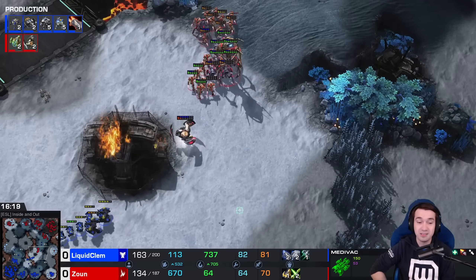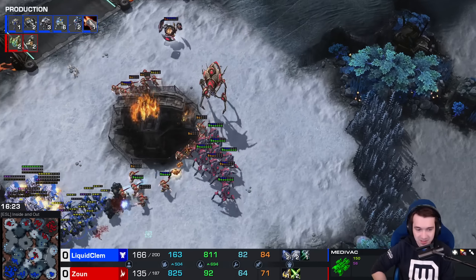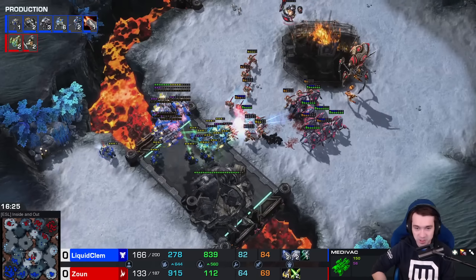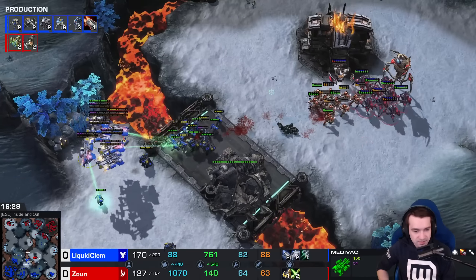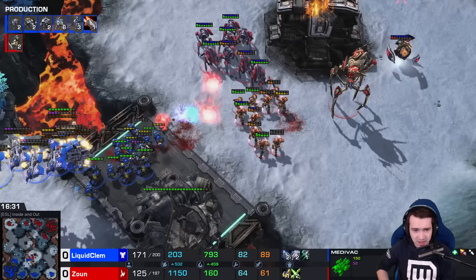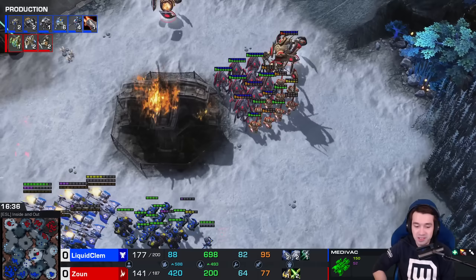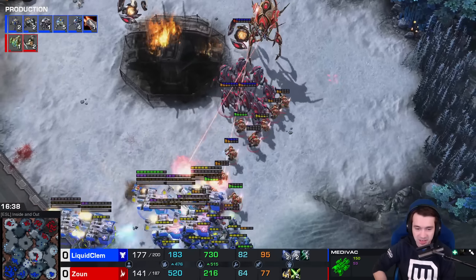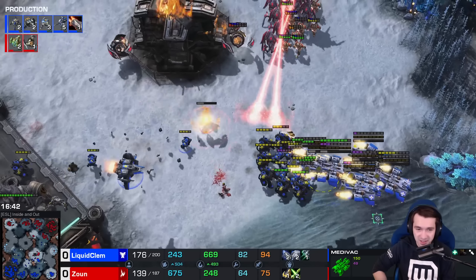Another Disruptor wandering in from the north — Widow Mines taking chunks out on the reinforcements. Another Disruptor shot kills some of the Widow Mines at the front. Blink Stalkers to the south, Chargelots charging as they do. More EMPs. Enhanced Shockwaves is done. Still John blinking for his life — he's down 20 workers, down 20 army supply. But one Disruptor hit can change all that.